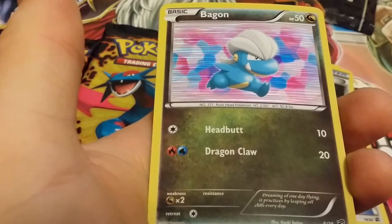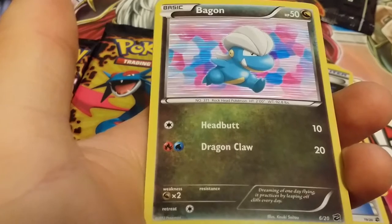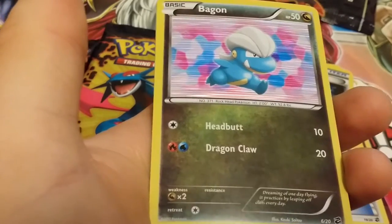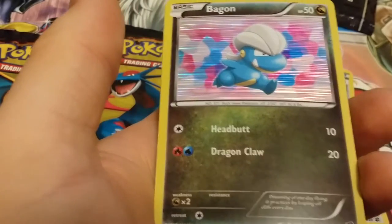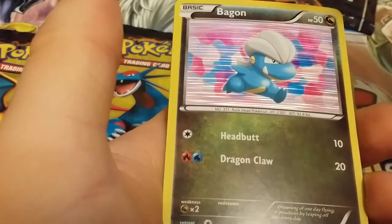Head Butt for 10, Dragon Claw for 20. Dreaming of one day flying, it practices by leaping off cliffs every day — that's really cute. I like the background, it looks all kawaii. And it makes its shell look like hair.